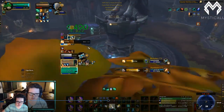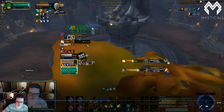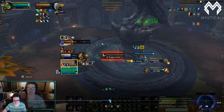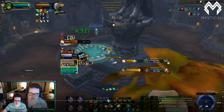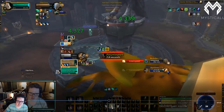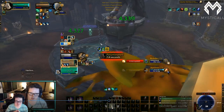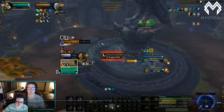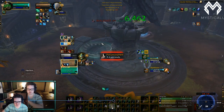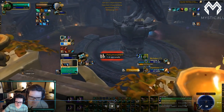I reapply HoTs on my teammate and here comes the second blink. This is that situation I was talking about — I try to Ring of Peace the Poly but the mage blinked at the same time so I miss it. That's the situation where Ring of Peace and Blink overlap and it just doesn't work. It really does happen — it's unfortunate. Thankfully there's no melee on this team so they can't swap to me now that I've used Ring of Peace.